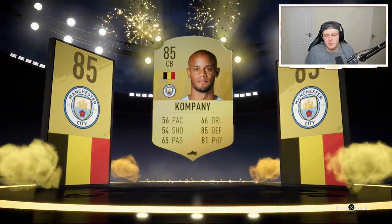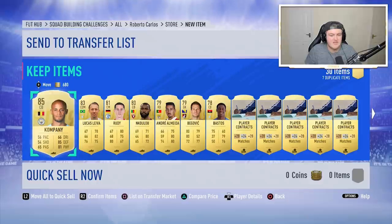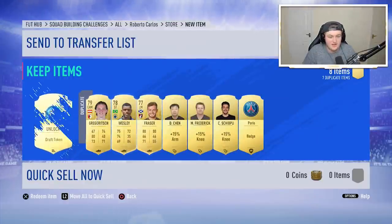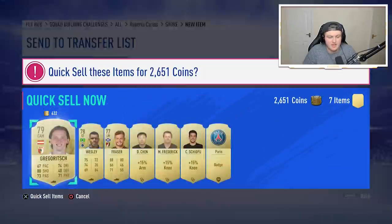85s are always brilliant as well, and I've still got one or two SBC cards that are fairly high rated that I don't mind submitting. We're seven minutes away from objectives — so there might be a weekly objective that's useful too.